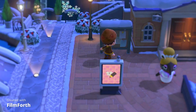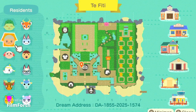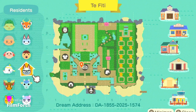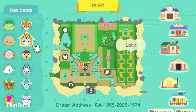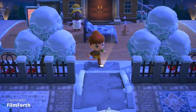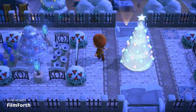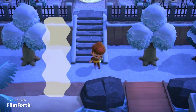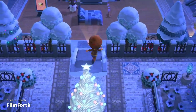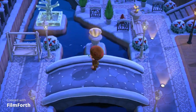Let me check the map. They have Dom, Tia, Eric, Stitches, Judy, Shrub, Raymond, Zucker, Lolly, and Bo - that is actually a really good lineup. I like that lineup. This is actually really Christmasy compared to our last island. This is definitely like a photo opportunity here.